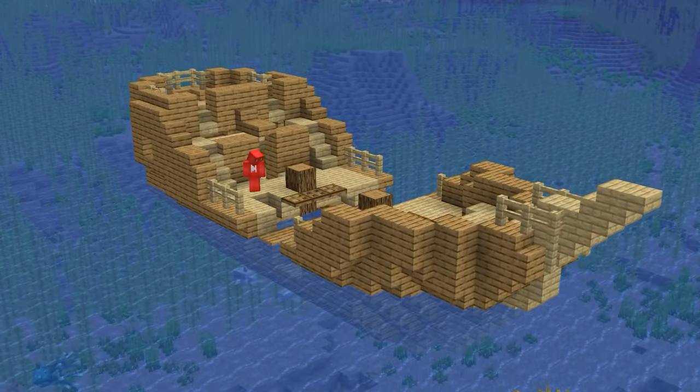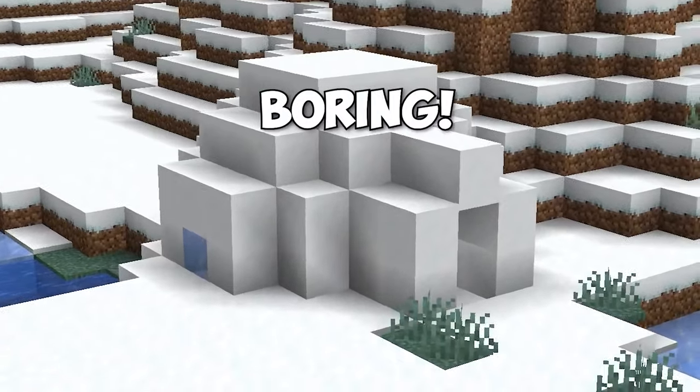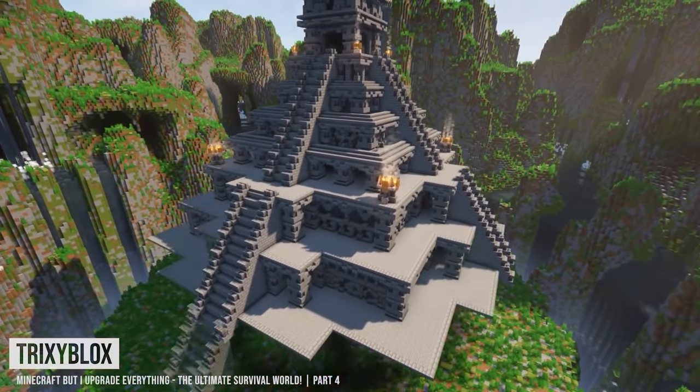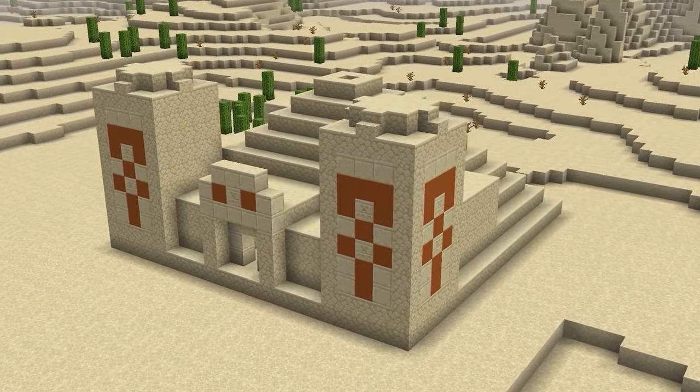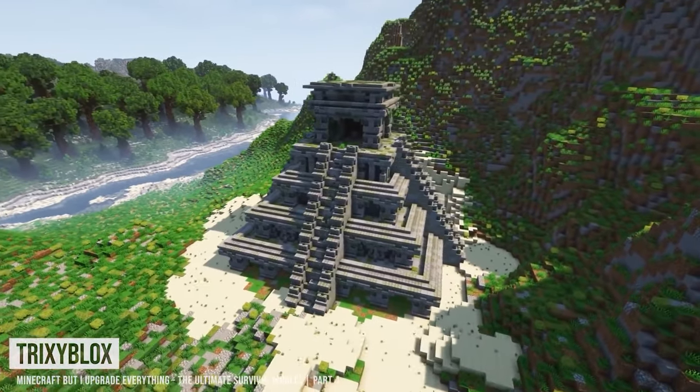Number two. By this point, we're all pretty familiar with the different structures in the game. And while they're iconic, they can also be a bit bland. So what if we were to take a page out of Trixie Blocks' book and recreate these bland buildings as something a bit more upscale? And if you ask me, that comparison is definitely something to appreciate.